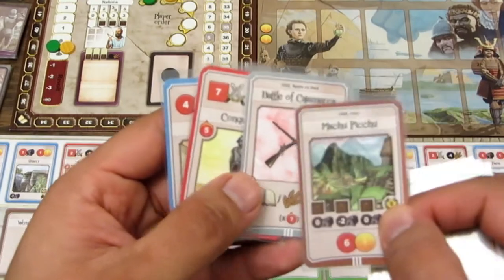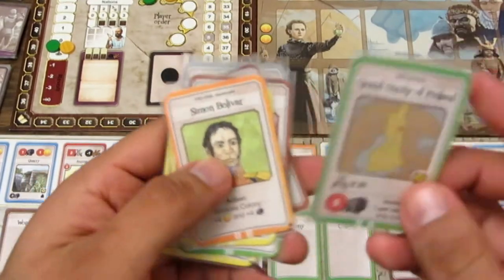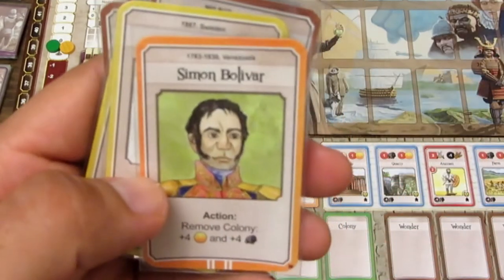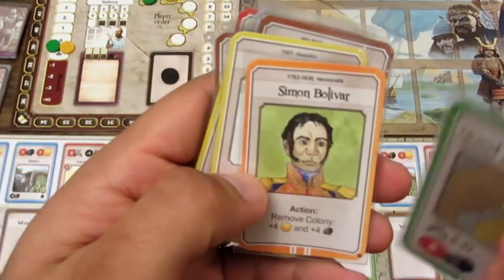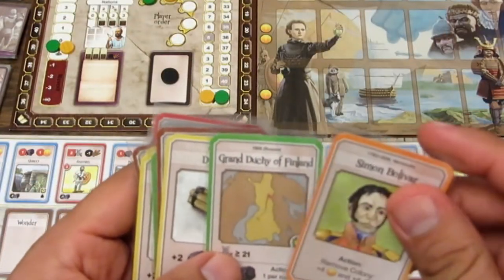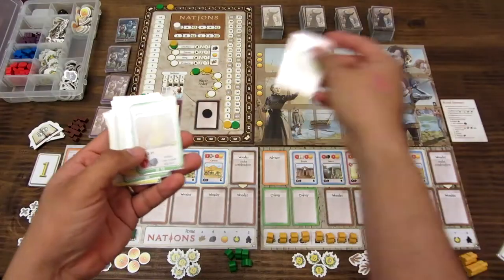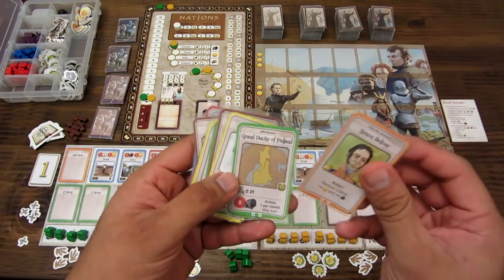También están la batalla de Cajamarca, el Gran Ducado de Finlandia, Simón Bolívar, y la carta preferida de la gente de Carabazos que tiene la foto con tres meeples formando la bandera. Estas son las cartas disponibles, y dentro de estos cuatro mazos hay diferentes tipos de cartas.